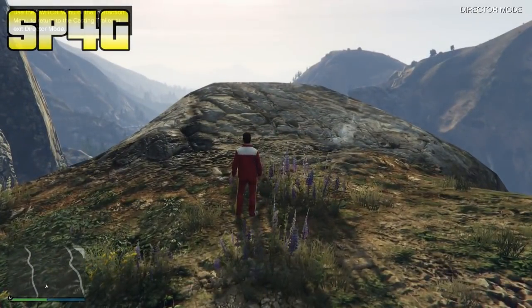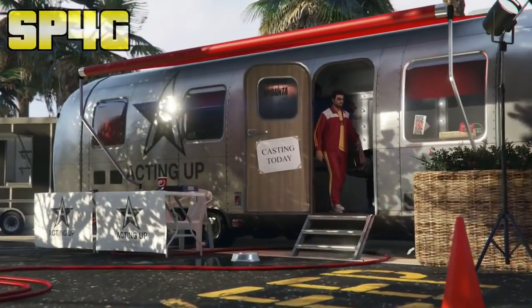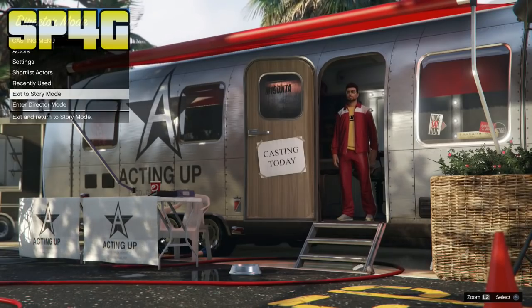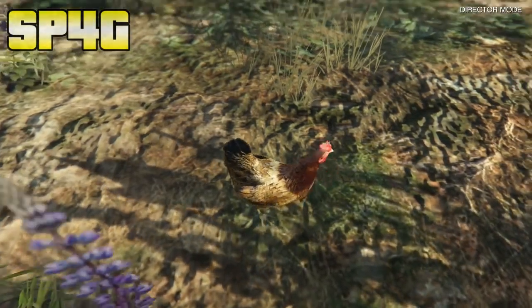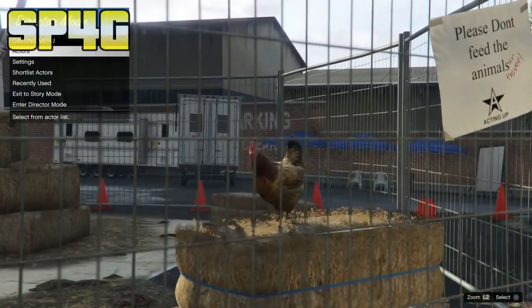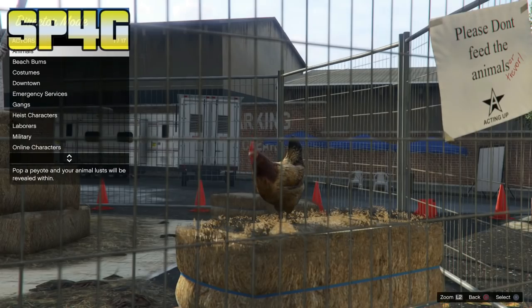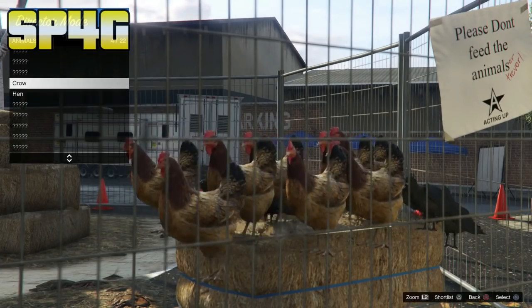Once you spawn into Director Mode, hold down on the D-pad and return back to the casting trailer. Once you spawn back in, you'll notice you are looking at your GTA Online character but on the top left it is hovering over the bird. From there, back out of the menu and go down to enter Director Mode. When you load in, you will notice that you are a bird. Once you are a bird, hold down on the D-pad and return to the casting trailer. When you load back in, go to Actors, then Animals, and switch between the two birds you have unlocked. Remember — make sure you only have two birds unlocked. As you can see, I have the crow and the hawk. Just switch between the two and you will notice your birds start duping.